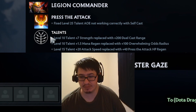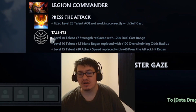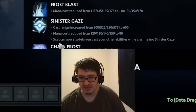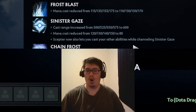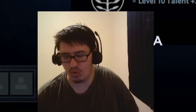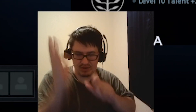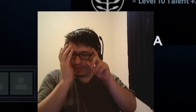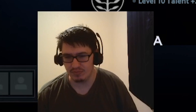Plus 20 attack speed replaced with plus 40 regen - why? Scepter now lets you cast your other abilities while channeling. So you can cast Sinister Gaze and then cast Q and W... they broke Lich! Lich is broken, they broke him!